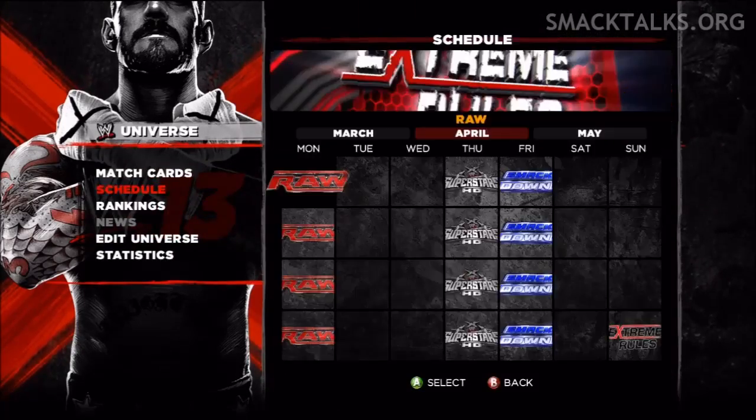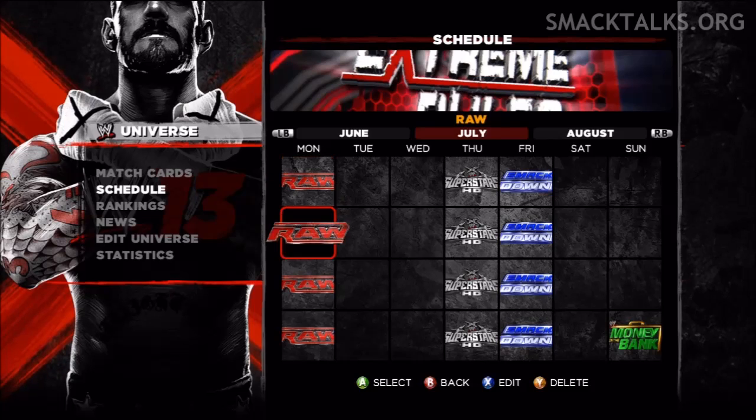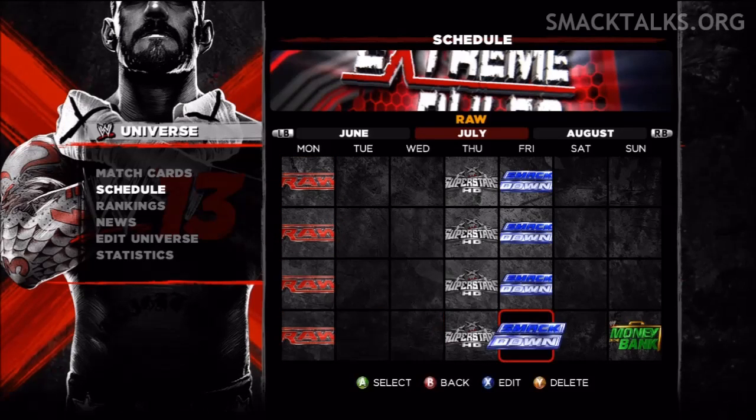First, go to Universe Mode, then go to Schedule and simulate all the way to Money in the Bank. Head over to July and simulate up to the event.